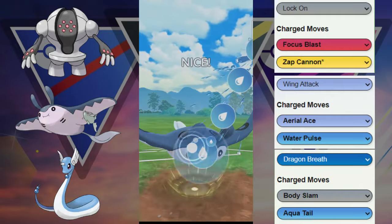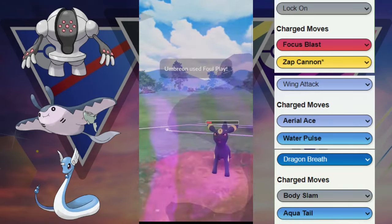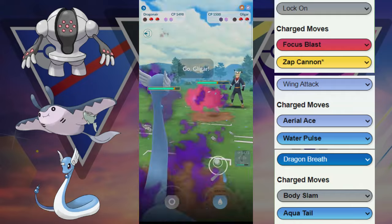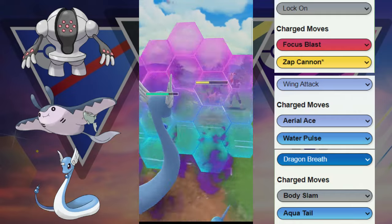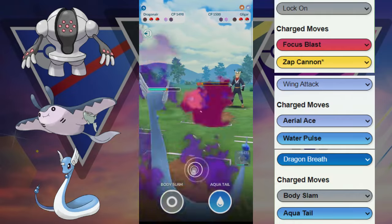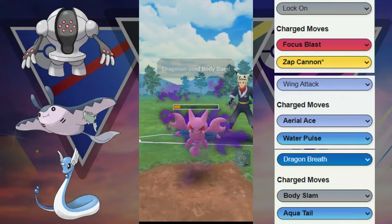We're going to be able to get to another move — this Water Pulse will possibly get Umbreon into the red, and at least we do get it into the red. We throw our Aero Ace because we're super low on health, and this Aero Ace grabs a shield from our opponent, which is pretty decent. They're going to have plenty of energy to throw back at Registeel — we tank the first Foul Play, we throw Focus Blast because it's not going to be possible to farm down without taking a lot of damage.